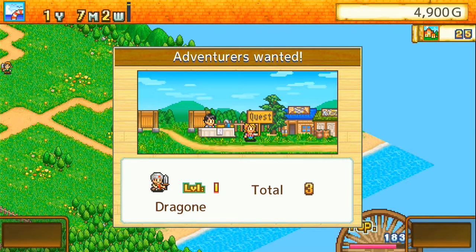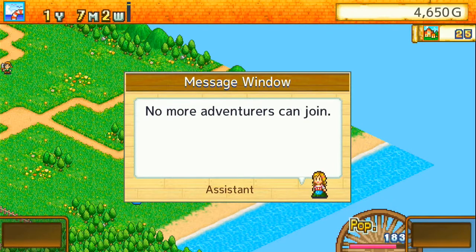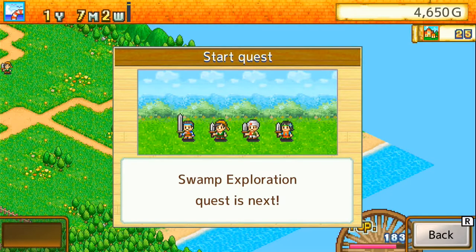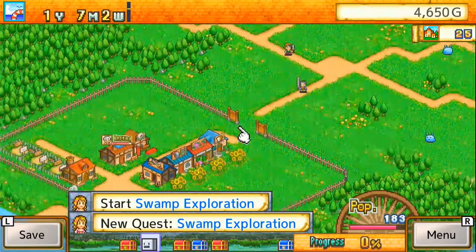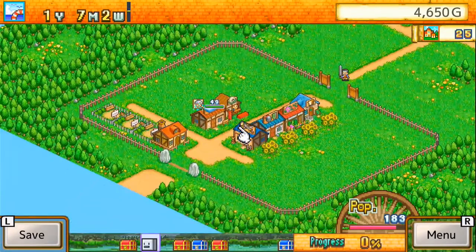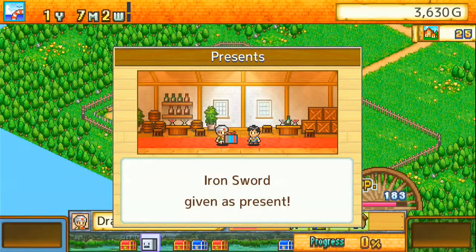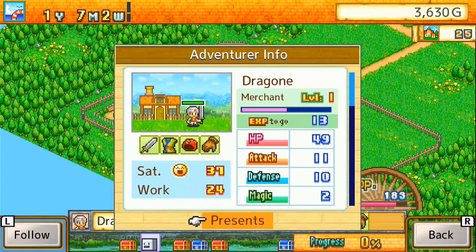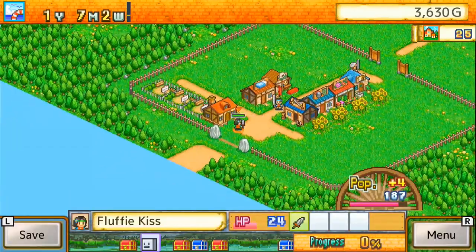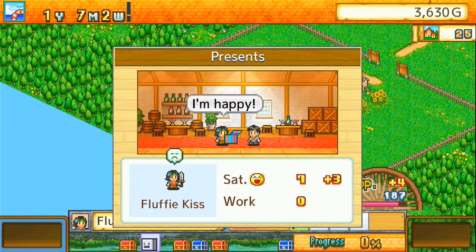By sending them on exploration quests, they will go into a dungeon, a forest or somewhere like that and bring back treasures. These treasures can be armors, weapons or consumables. When you get a weapon, for example, you will unlock it for all other adventurers, so you can buy more of that specific weapon at the shop and gift it to your adventurers to help them develop.